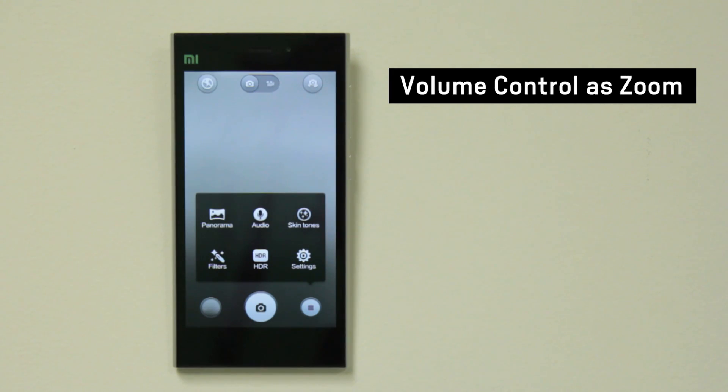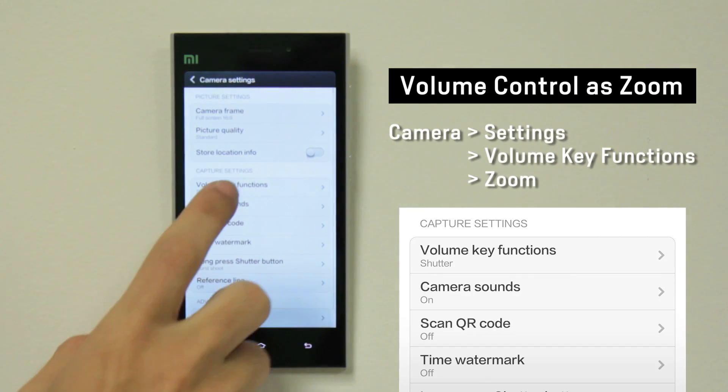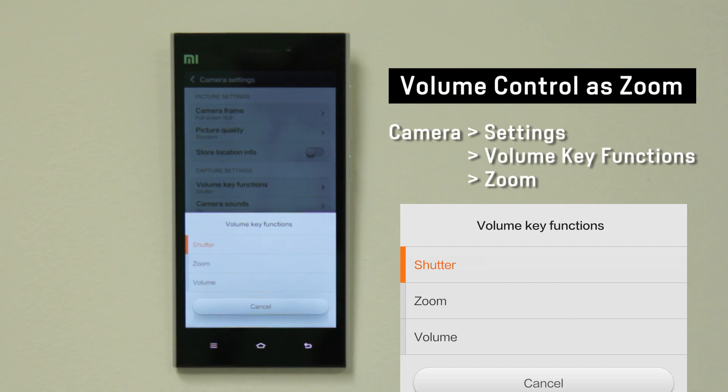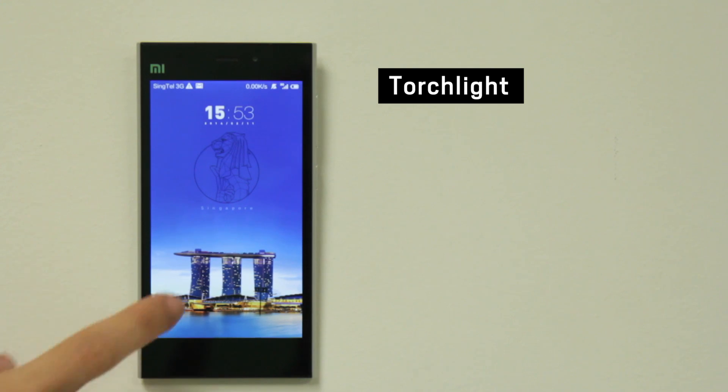You can now customize the volume key to act as a zoom or shutter button. The LED flash of the camera can also be used as a flashlight.